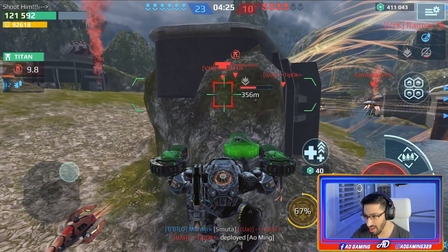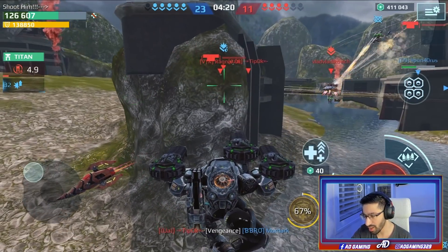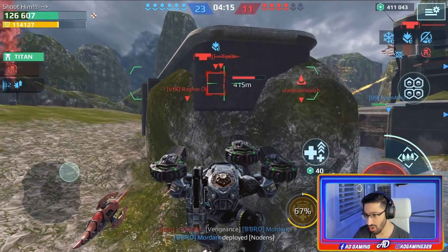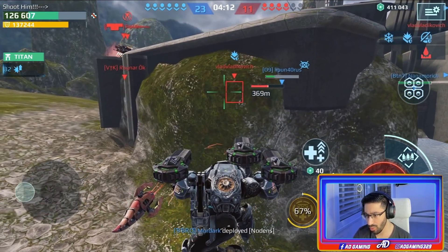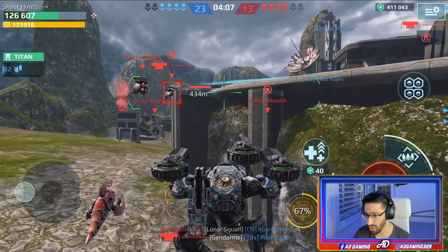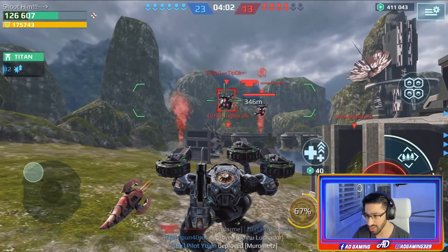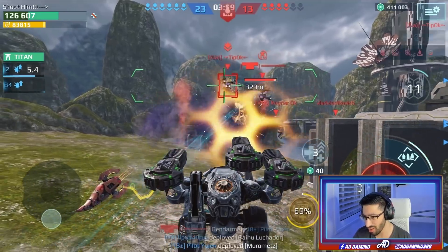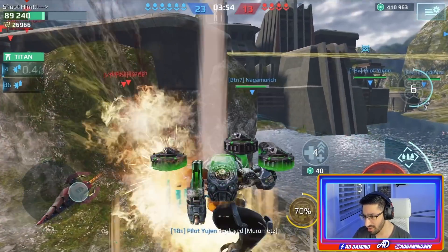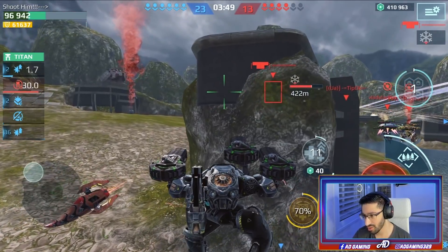Most of the enemy titans are No-Danse, Heimdall, and two Ao Mings. I know what's coming — I'm waiting for the right timing. I want them to get close to me, not expose myself and get destroyed easily. One Ao Ming is running machine guns. There was a lag ability — because of the lag ability I didn't see them aiming at me, but luckily I just returned to safety in time.